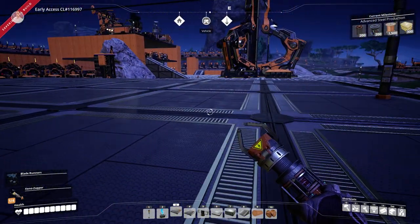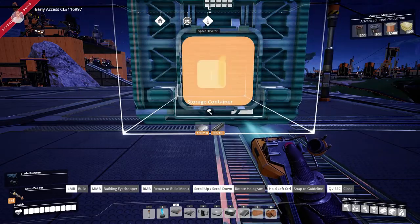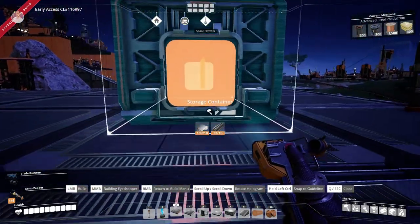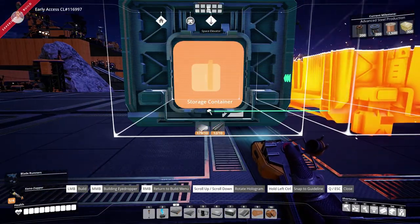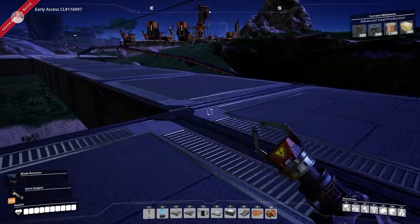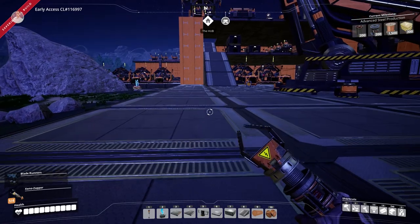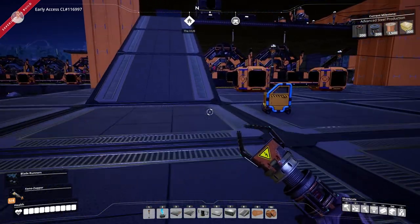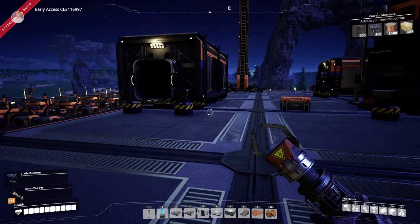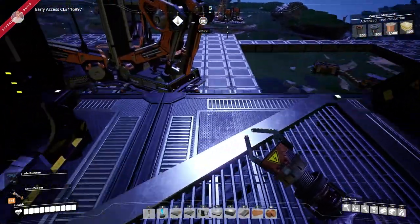I'm just going to place two storage containers - one over here and one there, a little bit further away. Question is, we don't have enough steel - can you believe that? Baboon, I thought you were prepared! What are you talking about prepared - I never prepare, I just go in.